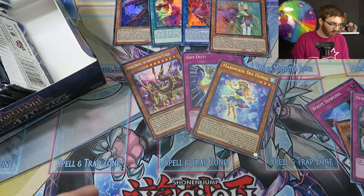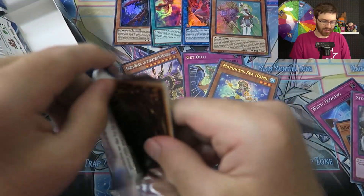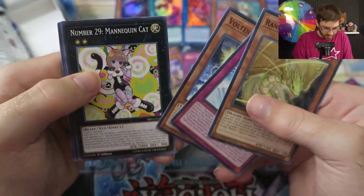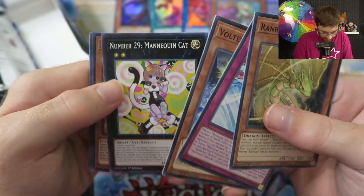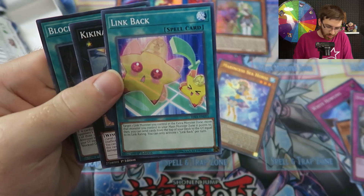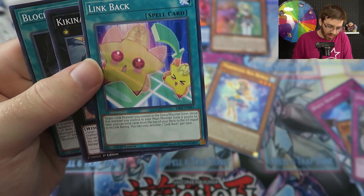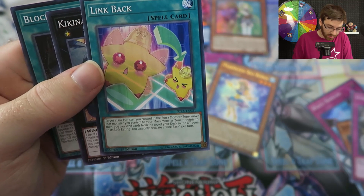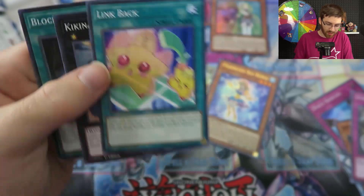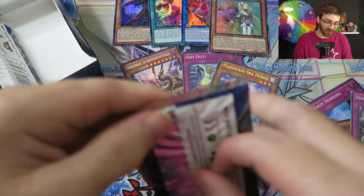Hopefully we pull more Seahorses. There are no really impactful commons in this set — like Pankratops was a great common when it came out. We also got Link Back, an interesting common: target one link monster you control in the extra monster zone, move it to the main monster zone it points to, then send cards from the top of your deck to the graveyard equal to its link rating. Useful for mill decks with a link monster.